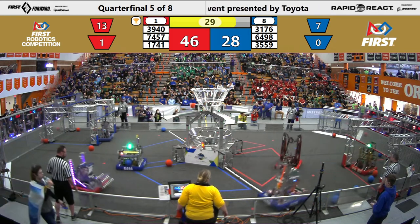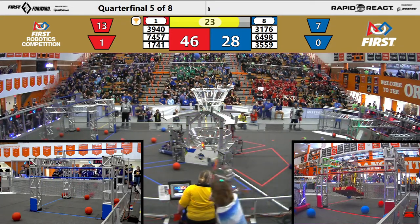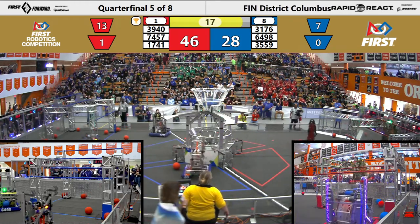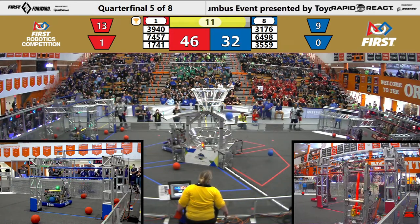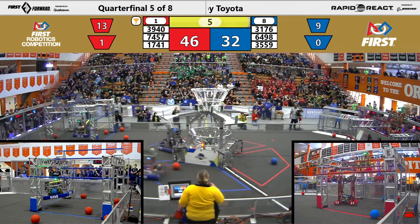74-37 making their way across the field to start climbing with 30 seconds left. They're hoping to win this match with the lead they currently have and any points from traversing. 35-59 scoring high — two more balls for the Red Alliance. 54-57 getting two and are successfully up on the traversal rung. 39-40 also going to the high bar.